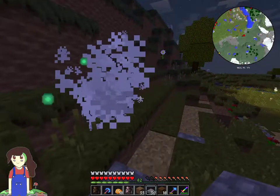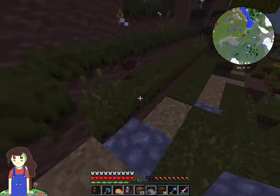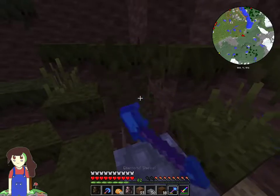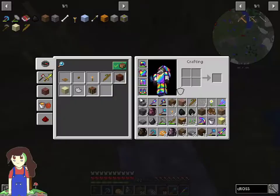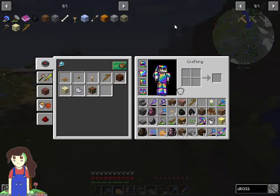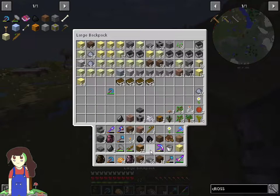Why does my critical only do one damage? Wait, my critical did four — no, wait, that was my thorns. I was wondering what killed it there. I'm also going to use my backpack to store seeds and flowers. I'll take your bone and store it in my backpack.